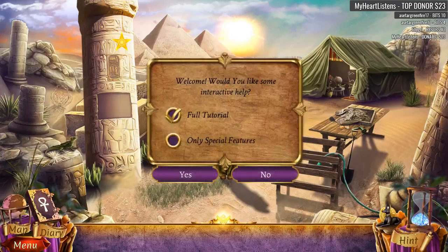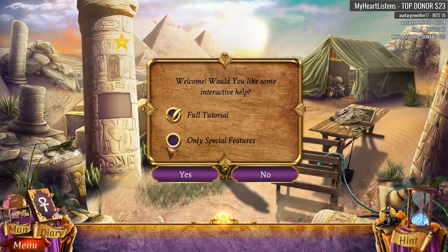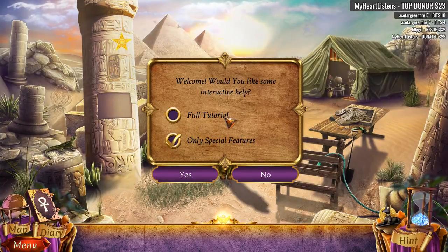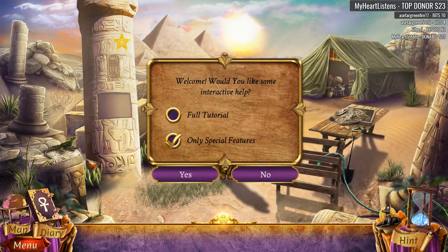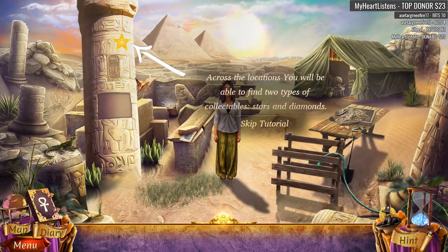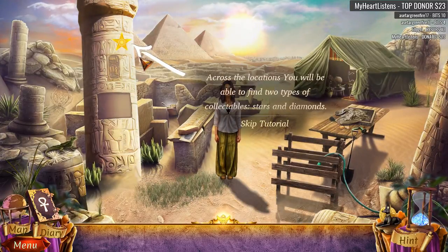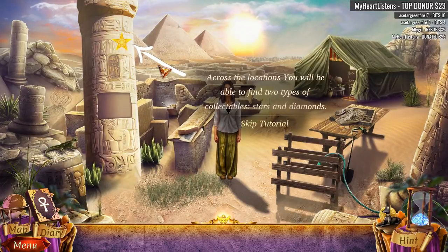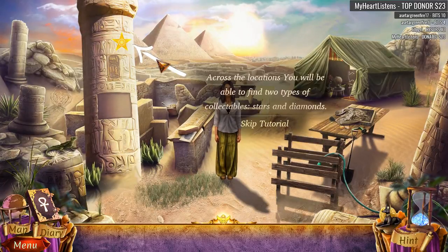I feel like we just did this, but here we are. We have landed in some sort of... oh, it looks like it's Egypt. We've got pyramids going on over there. We're going to go ahead and do special features only. This game is based on the Artifix Mundi engine but made by Brave Giant, and I really like the Brave Giant games. Across the locations you'll find two types of collectibles: stars and diamonds. Make sure you shout those out and we will collect them all.